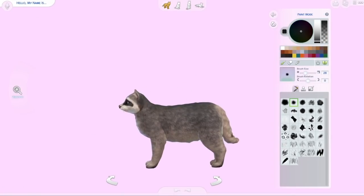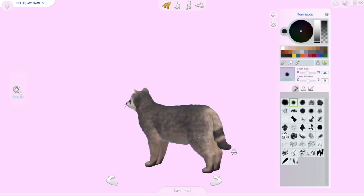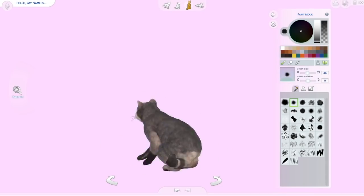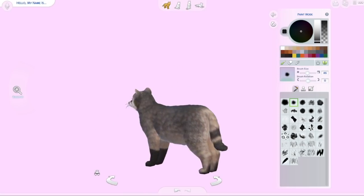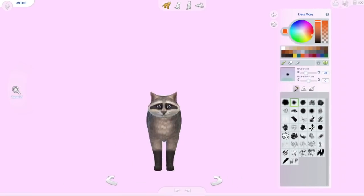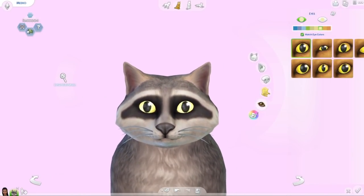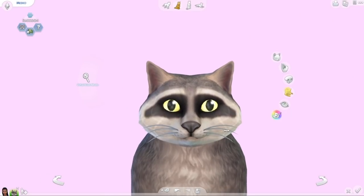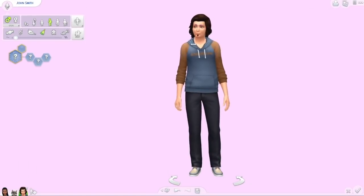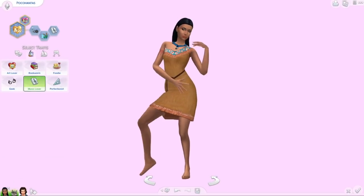Then we actually have Meeko. I struggled a little to get him to look the way I wanted because in the movie he has this chubby little body but his hands are super skinny — they weren't as skinny as I would have liked. But I went ahead and added his black gloves and his stripes on his tail, and painted over his face to really make it look exactly like him, or the best I could. I think he turned out really good — he looks almost identical to Meeko in the cartoon.